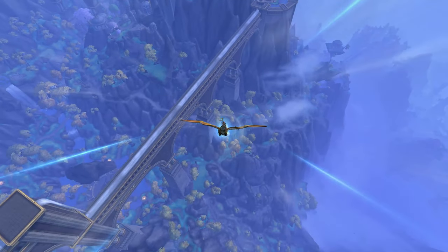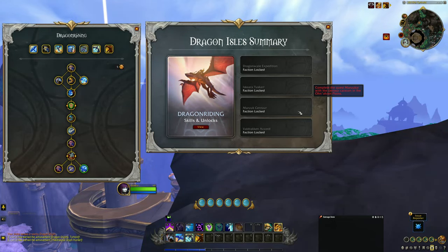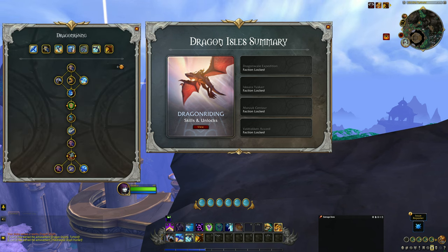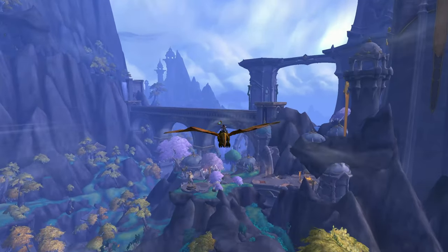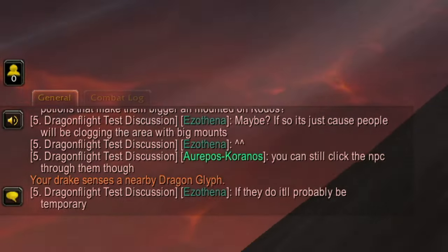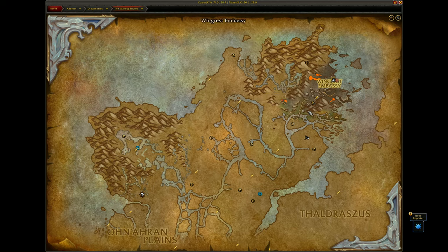Dragon riding is one of the new features coming in Dragonflight, and with it, players will have access to a dragon riding talent tree in which they can spend points to enhance their dragon riding abilities in a variety of ways. In order to spend points in this tree, players need to first collect the dragon glyphs from around the four Dragon Isle zones. All of these glyphs are located in the sky, so you will need your dragon to be able to collect them. When you are near a glyph, you will see an emote pop up in your chat window to alert you that your dragon can sense a glyph nearby. Alternatively, you can use add-ons like Handynotes to conveniently mark each glyph's location on your map. I will leave a link to the Handynotes add-on as well as the Dragon Glyph plugin in the description below.